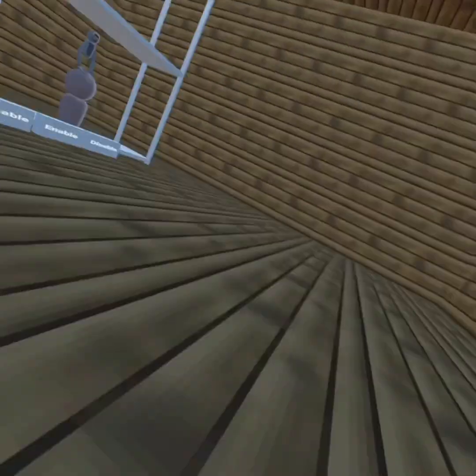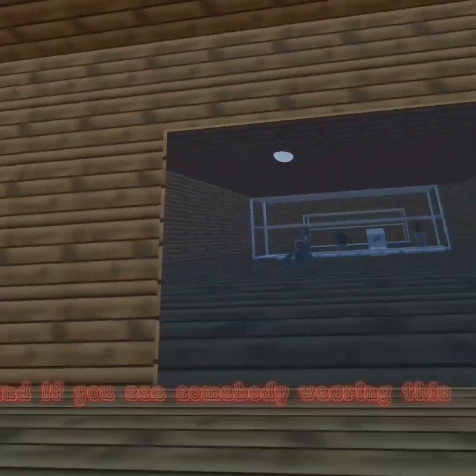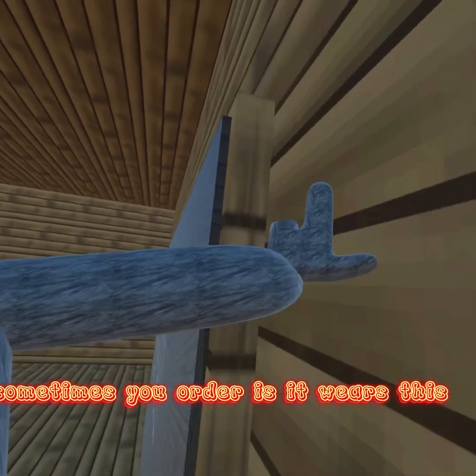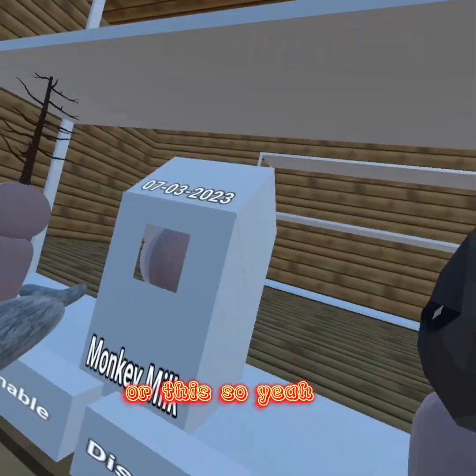Then we got a rock — I'm a rock, don't mess with me, I'm cool. We got this little monkey. And if you see somebody wearing this, be glad to ask them if they're the owner, because sometimes the owner either wears this or this.